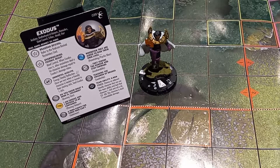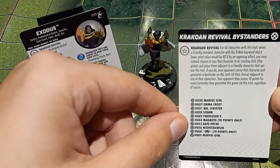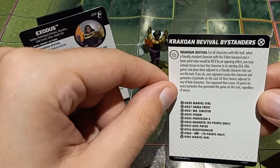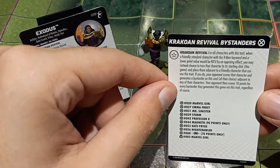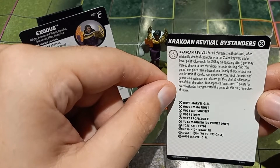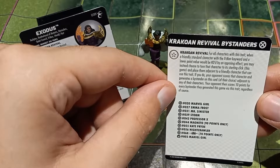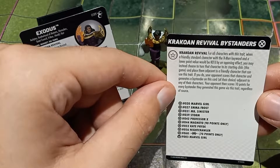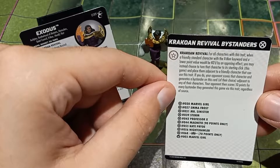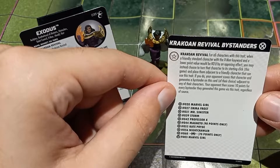Now we'll get into the Krakoan Revival bystander card. Krakoan Revival says: for all characters with this trait, when a friendly standard character with the X-Men keyword and a lower point value would be KO'd by an opposing effect, you may instead choose to turn that character to its starting click and place them adjacent to a friendly character that can use this trait. If you do, your opponent scores that character and generates a bystander on this card of their choice adjacent to any of their characters. Your opponent then scores 10 points for every bystander they generated this game via this trait, regardless of source.